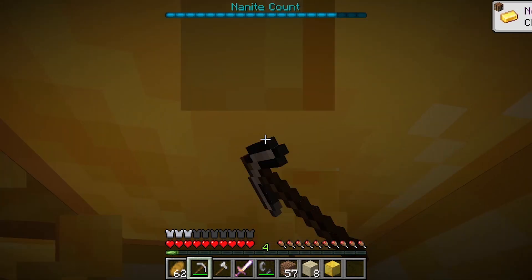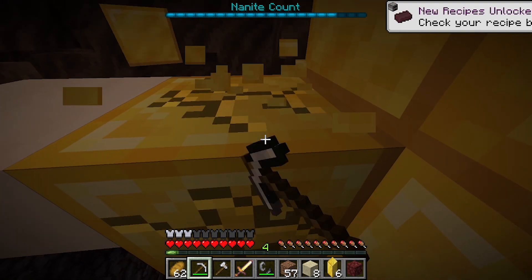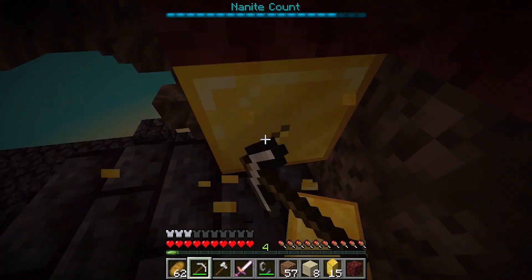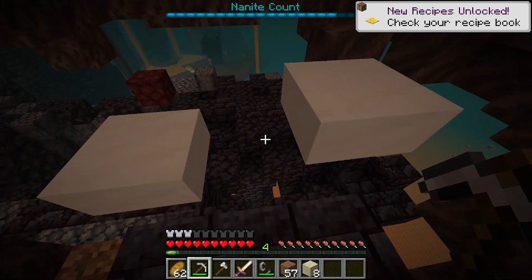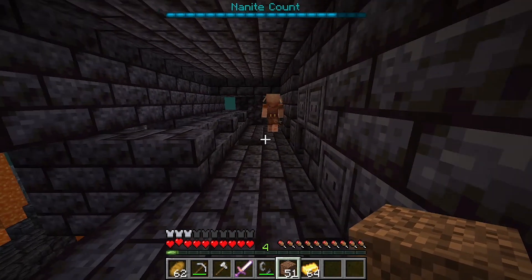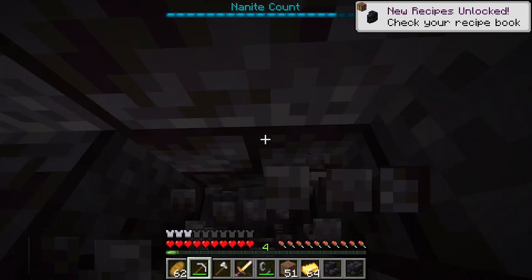So once we break this, the piglins should start coming towards us. I guess that would anger them. So let's start breaking it. There we go — let's just pull it that way. I don't think they're aggroed. So let's just grab this — I think it may be an extra block — and go up this area.